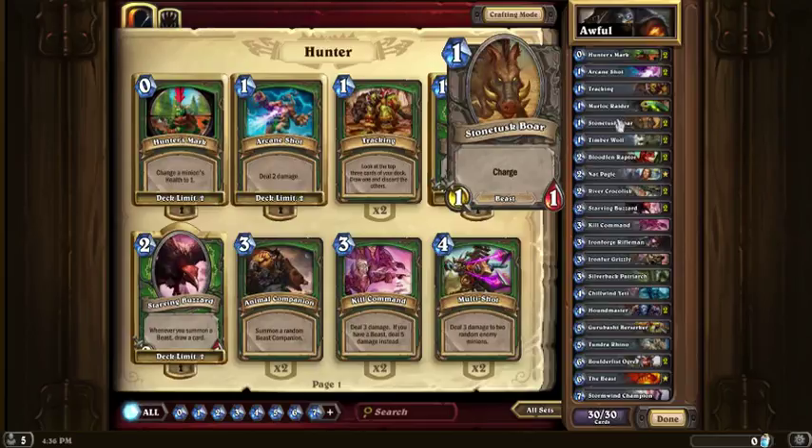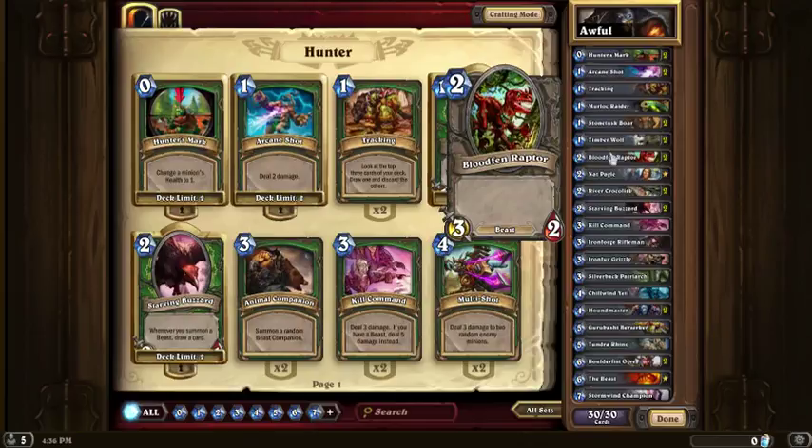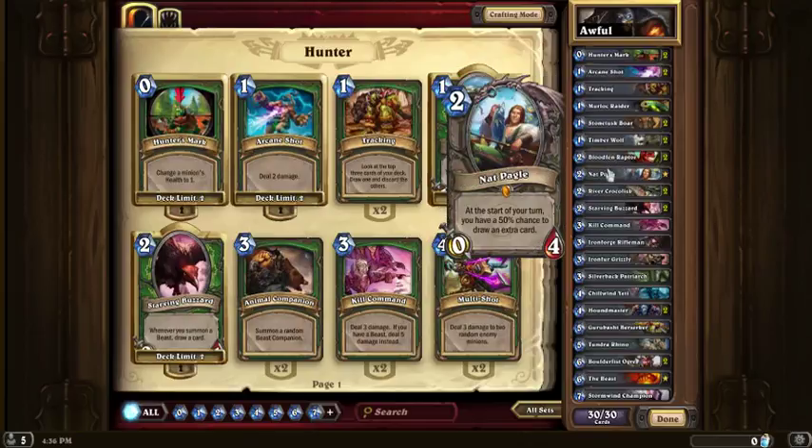Murloc Raider, standard. Tusk Boar, standard — one-drops. These are not standard, these are going to be support, so I usually will get two in the first draw. Blood Pen, standard. Nat Pagel — I still want to use this card just because it's a legendary that I happen to have. I only have like two or three, so I gotta use it.